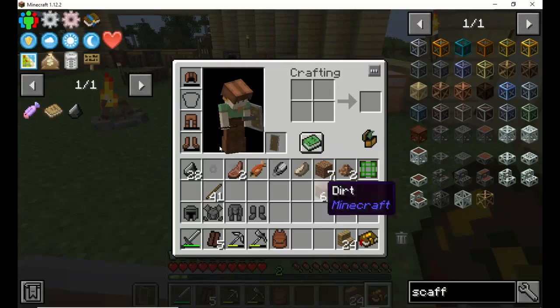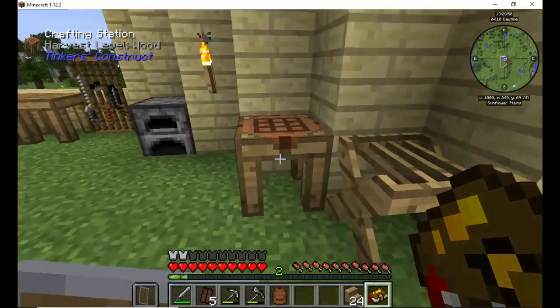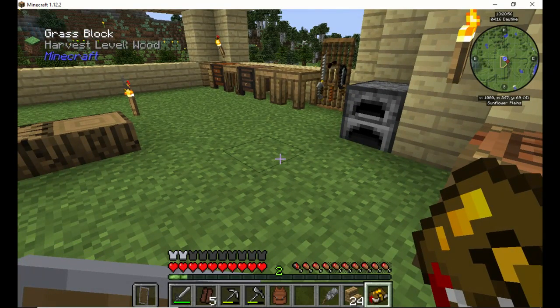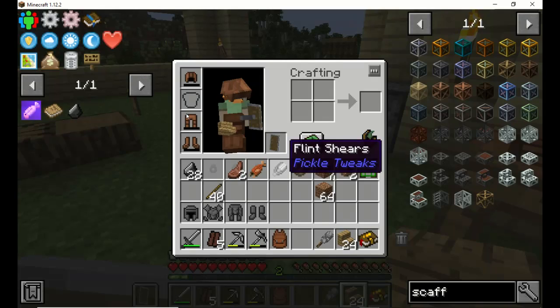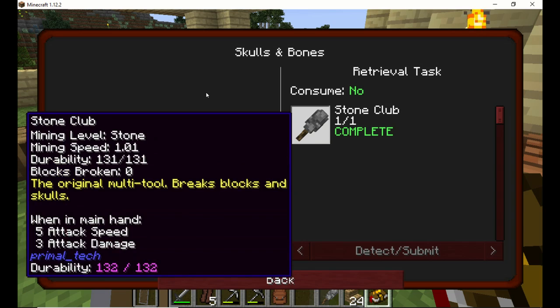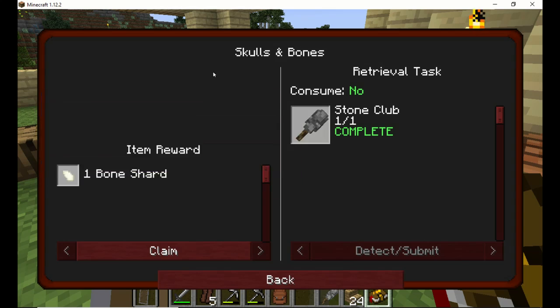The stone club is another easy one — it's just a stick and a piece of cobblestone. We'll go ahead and grab a cobblestone out of there and make that real quick. A stick and a cobblestone — boom, done and done. Original multi-tool breaks blocks and skulls. I haven't tried that yet — I really haven't used the stone club at all. We get a bone shard with that, so that's pretty good.